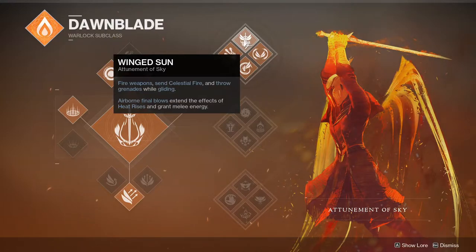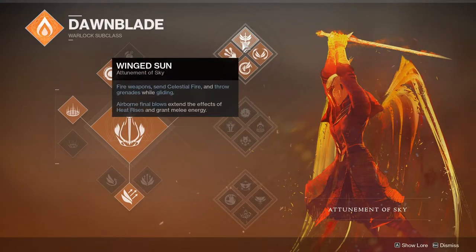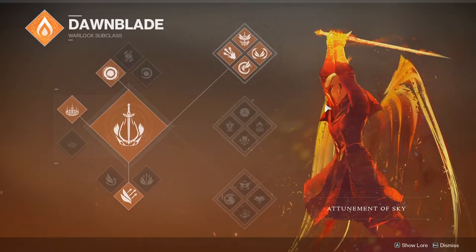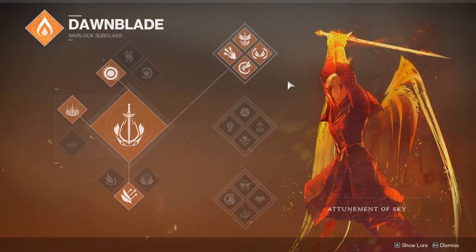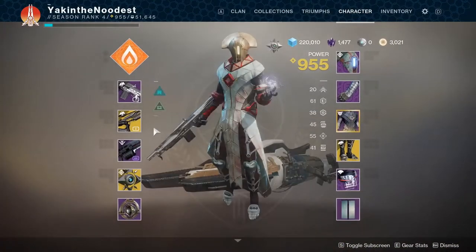It used to be six seconds of cooldown, so it's pretty nuts. Wing Sun does the same thing, but it now resets the timer on Heat Rises every time you get a kill. The movement speed on Dawnblade got decreased, but with the dash it increases. So top tree's pretty good now, in my opinion.